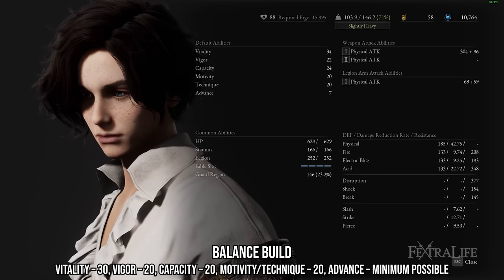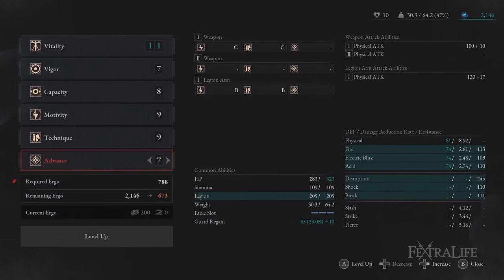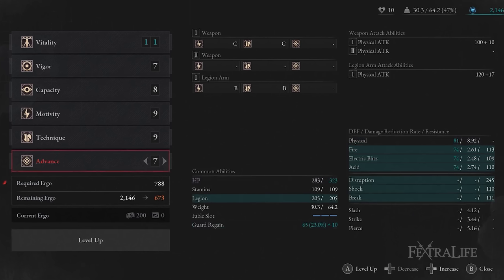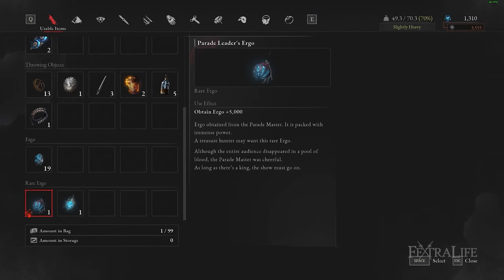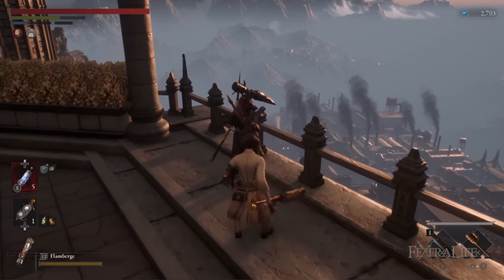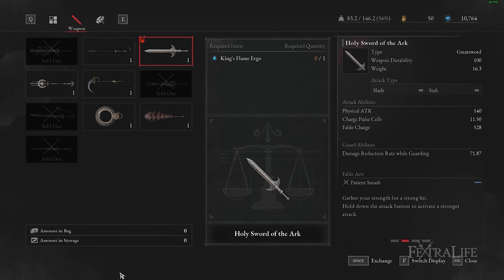If you're using a balanced build, go 20 and 20 for motivity and technique. Note that if you don't need the extra tankiness from puppet parts, you won't need to level capacity much. The advance stat is very rarely used and only effective on some specific weapons and legion arms — avoid it unless you have a specific build in mind. Also, don't be tempted to use boss ergo for leveling up. Rare ergo from bosses can be exchanged with a treasure hunter for powerful items, so hang onto them — it will be worth it.